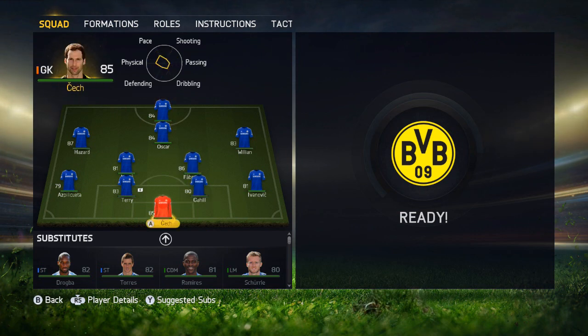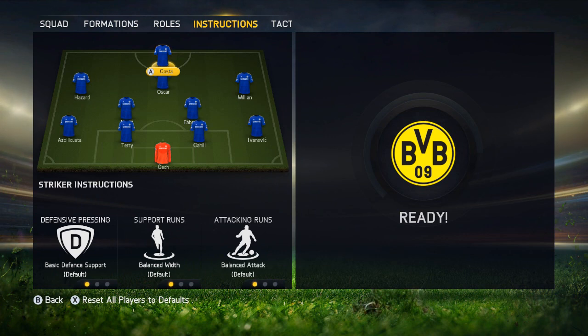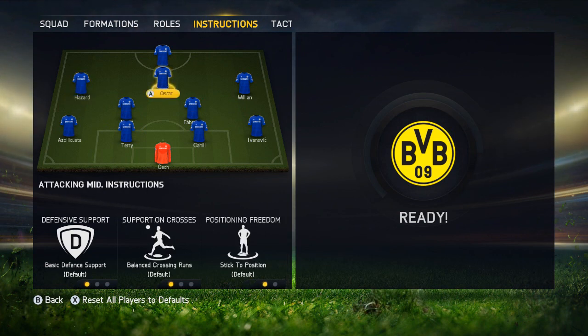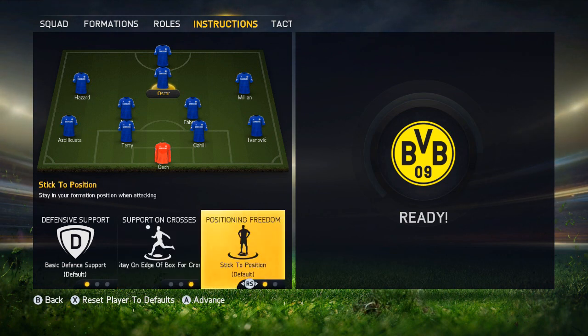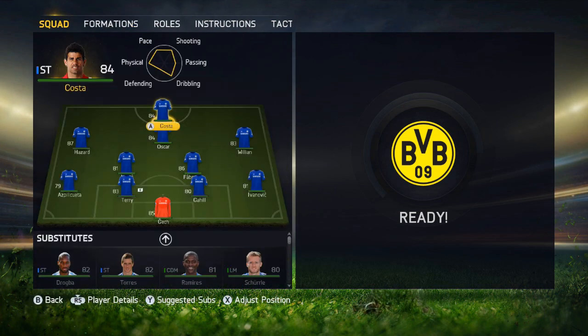We've got some nice design here — look how easy it is to flick through. I like what they've done, and we've got Drogba as well. One thing I've noticed just flicking through this is the instructions. They've gone so in-depth with actually telling your players and setting up your team the way you want them to play. For example, we could tell Oscar to do support runs, get into the box for crosses, stay on the edge for a cross to smash those long shots in — and it's endless, really. You can actually do it for every single player on the pitch. That's going to be really nice for people that do play career mode.